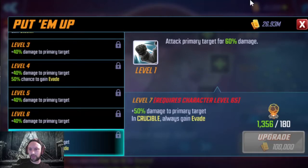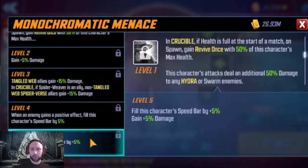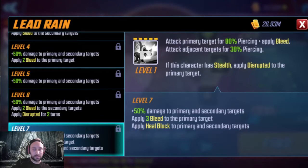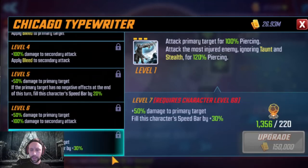He gains evades in crucible — always gain evade. Looking at his passive, filling the speed bar by 10% whenever an enemy gets a positive effect is going to be really good — a no-brainer T4 for me. Looking at his ultimate, three bleeds plus heal blocks — definitely going to want to go for that as well with a little extra damage. His special has a three-turn cooldown so you'll be doing it pretty frequently, and it fills his speed bar by 30 — that's really good.